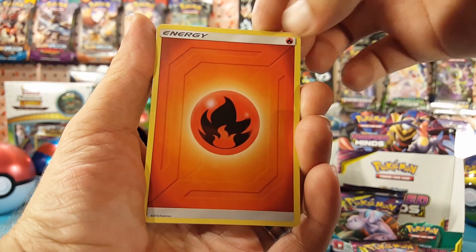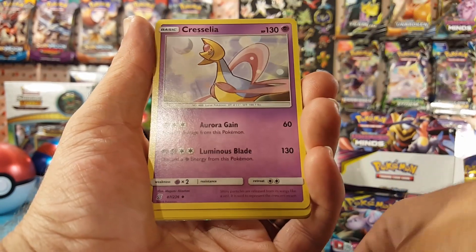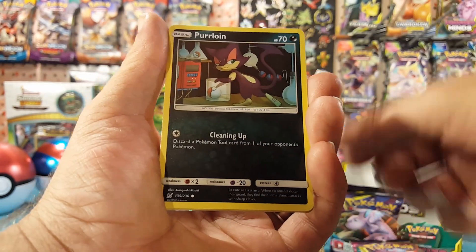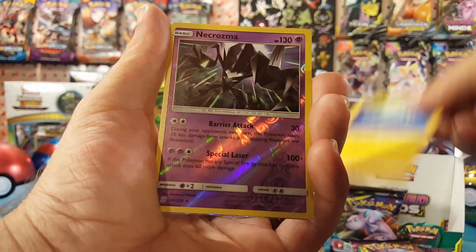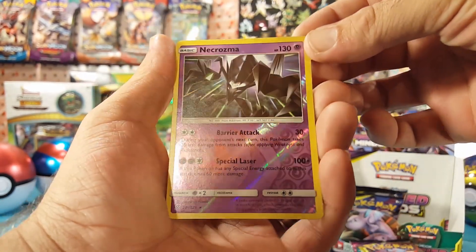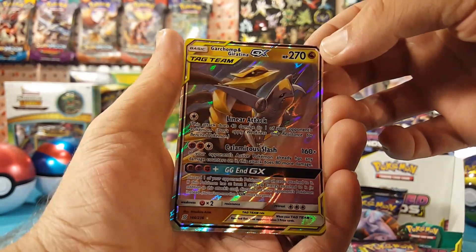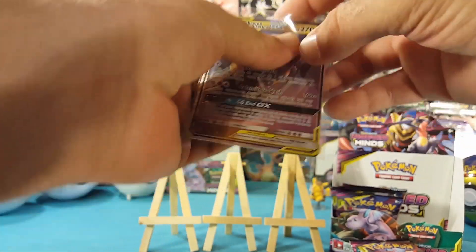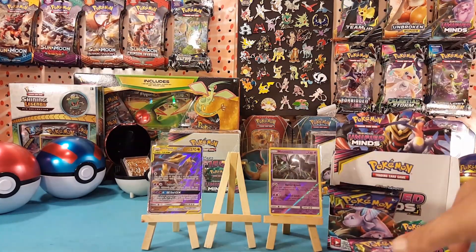Starting this one off with Fire Energy, Kamala, Dumb Eyes, Kresslia, Pikachu, Lickitung, Purrloin, Magmar, Tynamo. Necrozma is the reverse, which is a rare — very nice. And Garchomp and Giratina GX. Very nice, a hit on the first pack — actually a double hit with that reverse Necrozma. Starting off strong!